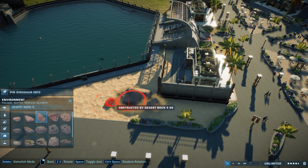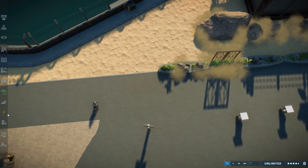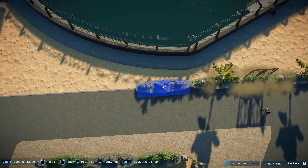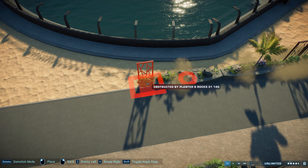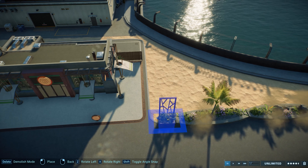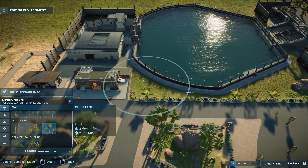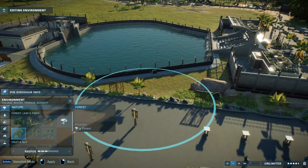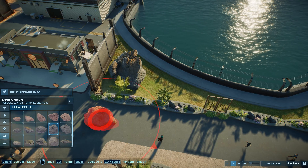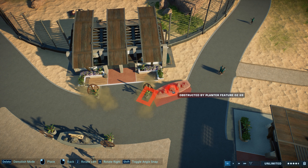I did some work around the area — adding some trees, rocks, and things like that — and I really like how this whole area has turned out. Unfortunately, the people don't go through those paths that go between the habitats in the circular shape, because they simply don't have a destination. The guests in this game just look at the animals from viewing platforms and viewing galleries; they don't stop near the fences to look at the dinosaurs, which would make a lot of sense. But the developers decided not to include that, so people don't have a purpose to go there and they don't use that path.